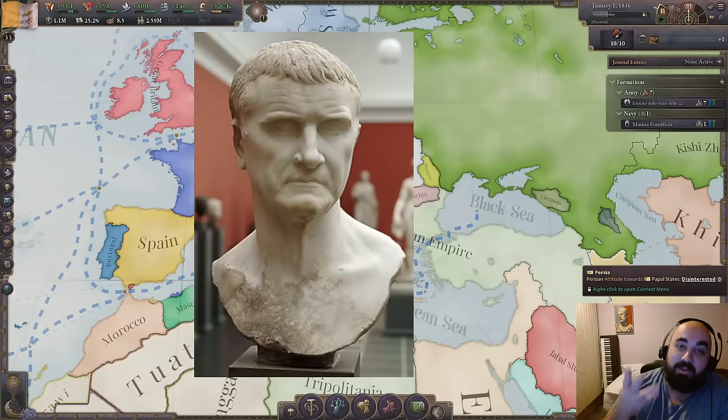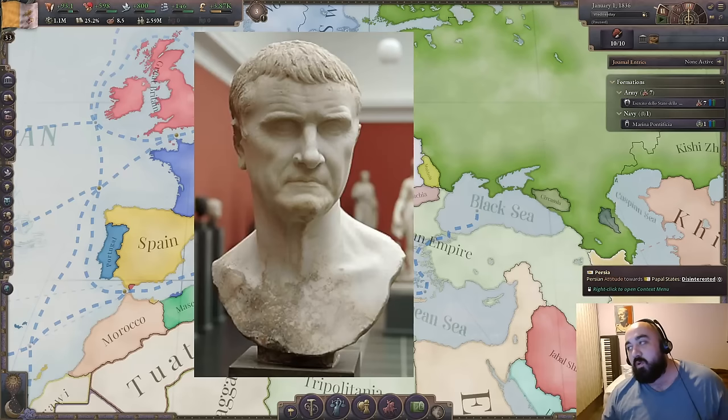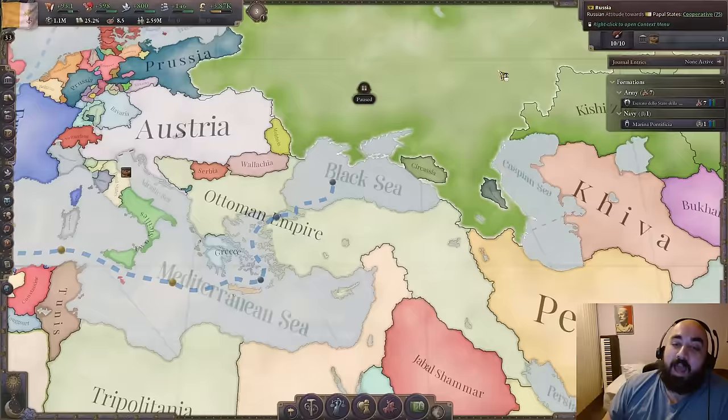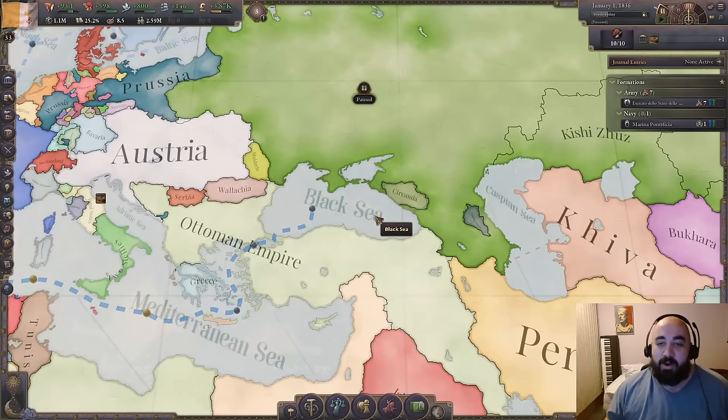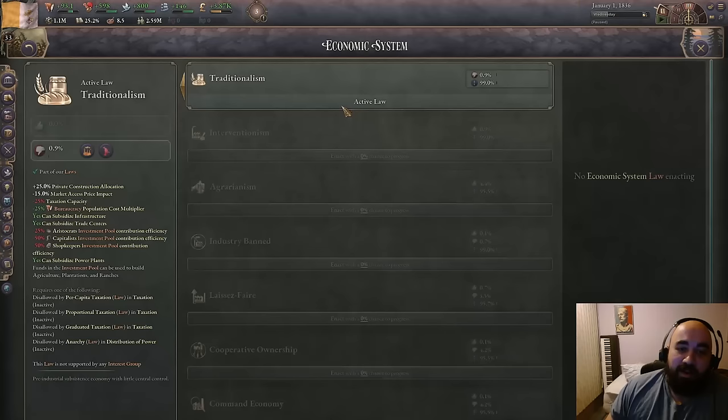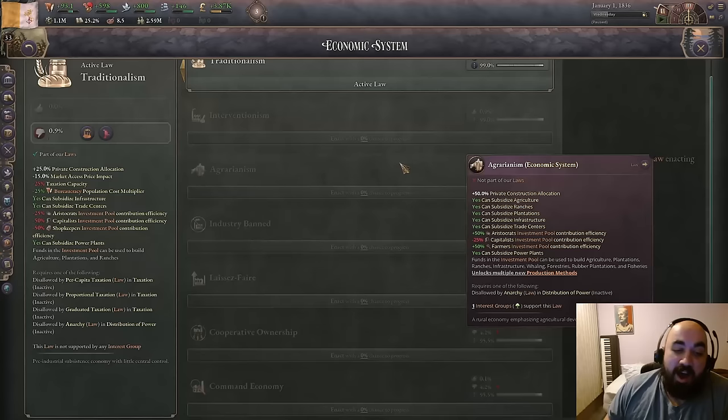They would basically get all of the excess value from that exchange — the person could either do that, or let their house burn down and get nothing. So they would sell their house for pennies, and then Crassus would get a whole free house. That was kind of the story of the first fire department. Now, how Crassus eventually died: he was a little bit greedy in more than one regard. He wanted the same glory that Caesar and Pompey had, so he invaded the Parthian Empire. He was eventually captured, and they executed him by pouring molten gold down his throat. That's how Crassus died.